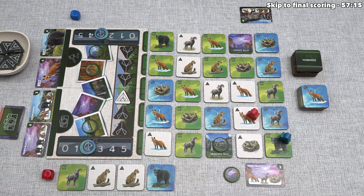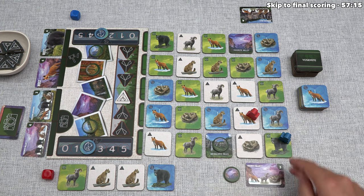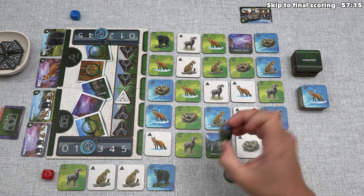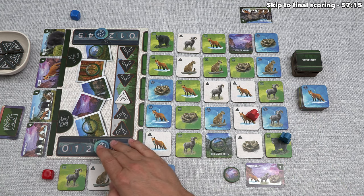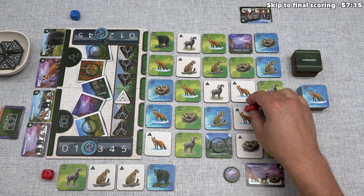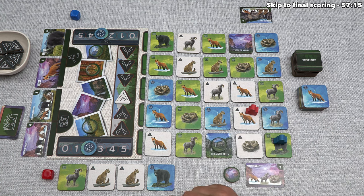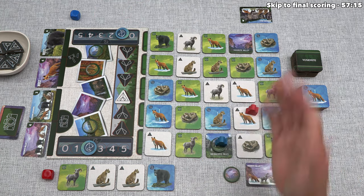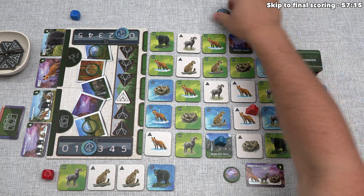Actually, before the blue player goes, I realize we could have optionally moved them one space with that bear action. Considering they're on a camping spot and the token is closer to us, let's move them one space onto this bear with a photo icon — it's unlikely they can take another photo, so maybe they'll eat some fish to move off. The blue player now takes their turn, with three fish available. They are thinking about the fact that we are pretty close to Bridal Veil Falls — they have a photo for it and don't want us taking that token.